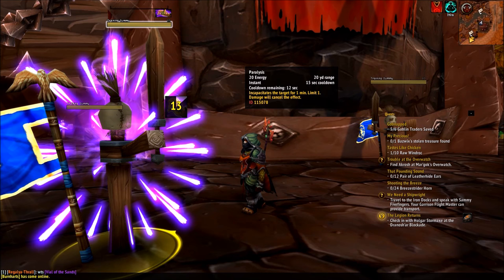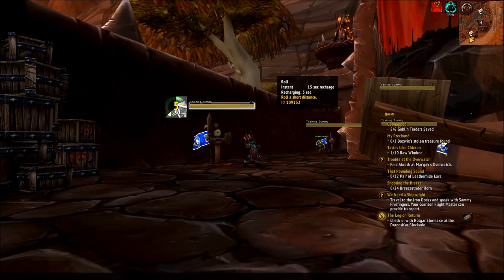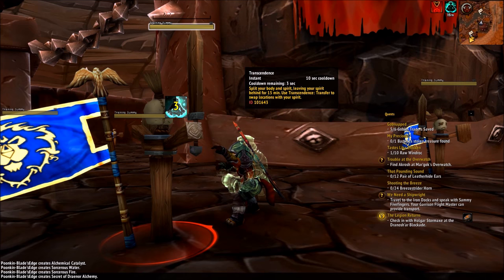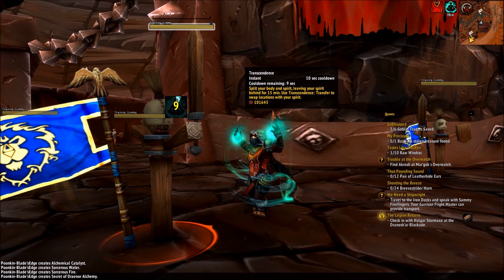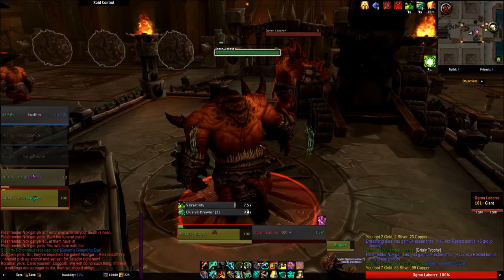Monks also have great mobility. Roll is a dash in your current direction working on a separate charge system. Transcendence and Transcendence Transfer work together — Transcendence places a spirit of your character in your current location that stays there for 15 minutes, and Transcendence Transfer swaps your character for this spirit, allowing you to teleport up to 40 yards away instantly. After the 25 second cooldown you can use it again to swap back. You can transfer pretty much anywhere, even through walls, as long as you don't go over 40 yards from your spirit. Finally, Resuscitate is a basic res move to bring your dead allies back after a fight.